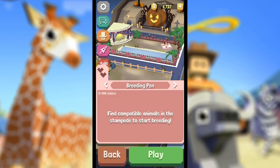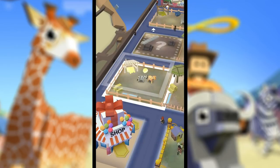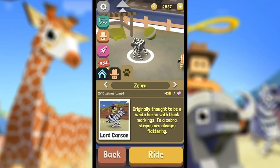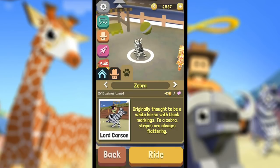We now have the breeding pin — there were a few animals that said 'match' when we were doing the stampede. If we catch them we will be able to breed our animals, which would be quite exciting. Let's go ahead and upgrade the zebra habitat to celebrate the fact that we now have the candy corn Tifu. You look amazing!